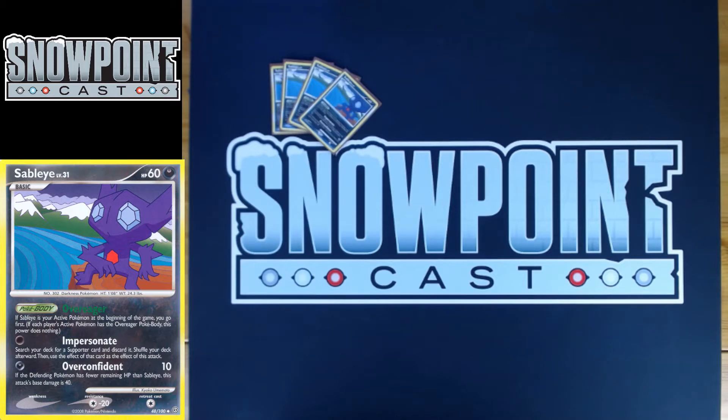Another great part about Impersonate is you go first, Impersonate for a Collector, get those three Pokemon. Your opponent gets like one turn with powers, and then they're almost guaranteed to not have powers the next turn unless they disrupt your hand. You can also Impersonate for Cyrus and then search out that Power Spray. Really, really powerful first attack, and it's great at helping you set up.